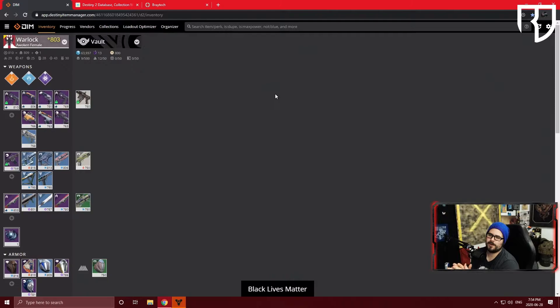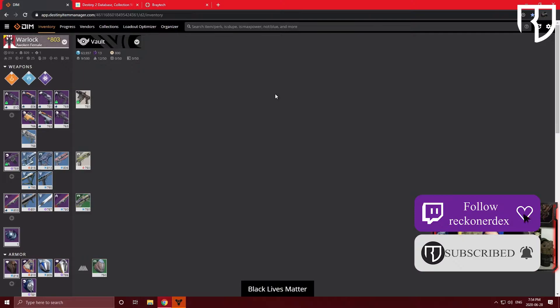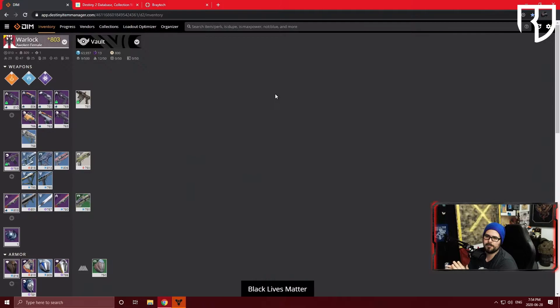Welcome everyone to a different type of episode for our Destiny 2 full playthrough for Beyond Light, gearing up for new lights. Today we're going to talk about third-party applications, including things like Destiny Item Manager for managing your gear vault, checking databases for weapon rolls using light.gg, and another one called Braytech — to give you another way to look at different quests or plan organization.